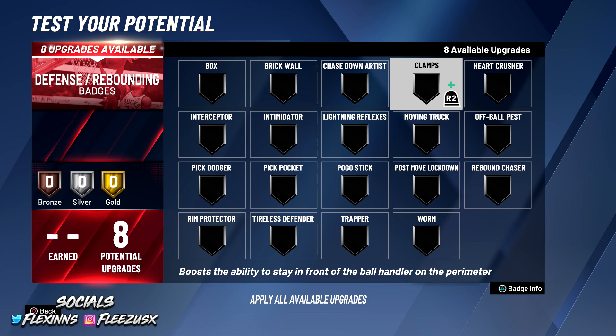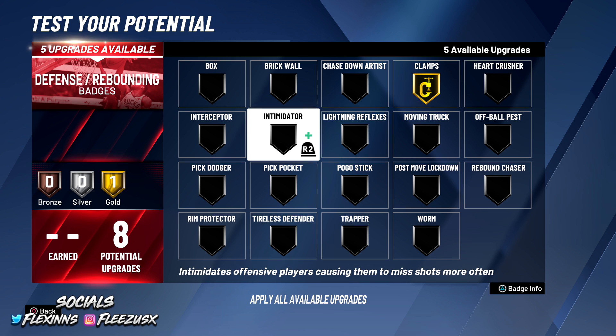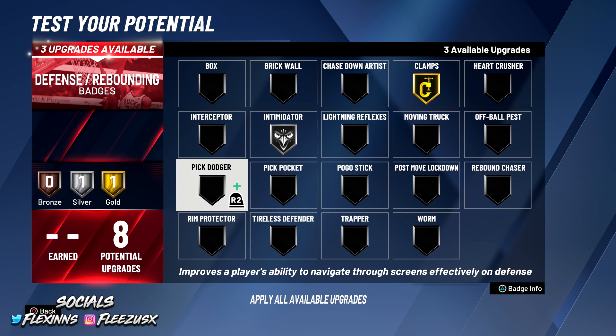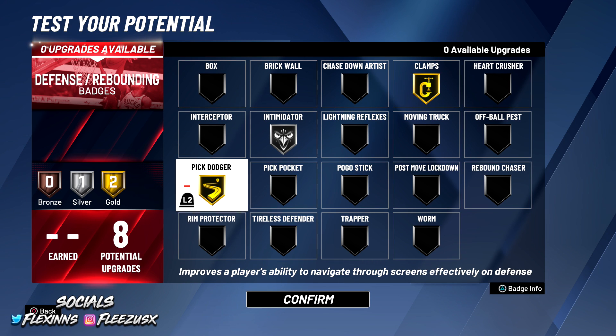For the defensive and rebounding category — this is the best part — you get the same amount of defensive badges as a regular player. A smart guard build will have 8 defensive badges, not five or none. I put Clamps on gold, Intimidator on silver because it's not critical enough for gold, and Pick Dodger on gold. With a 6'3" build you're getting hit by brick wall screens, so you're going to need Pick Dodger — that's important.